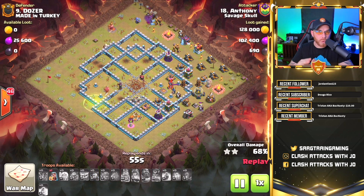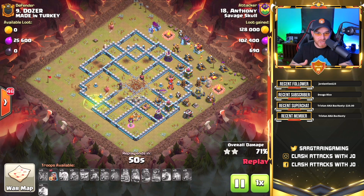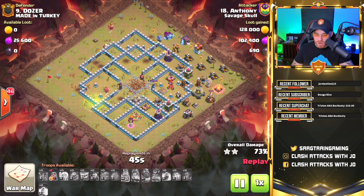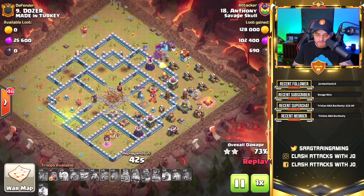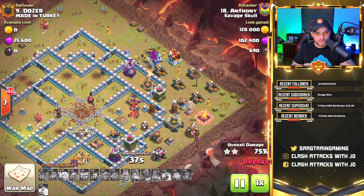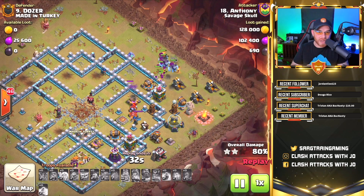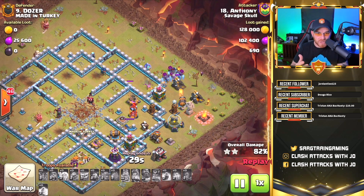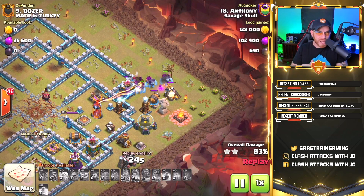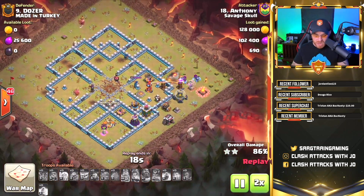The yetis and bowlers are clearing exterior buildings instead of interior buildings, and the attack slows way down. The queen died, the royal champion is dead, and we're out of troops — all we have left is one wizard. This is what you must be aware of: if you do not funnel properly, your troops will not go inside the base and you will fail. Without rage spells remaining and the yetis on the outside, the attack just slows down too much.